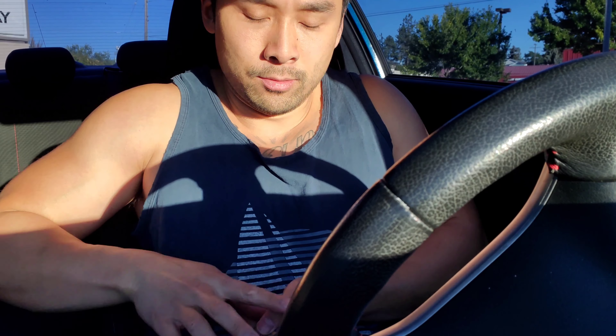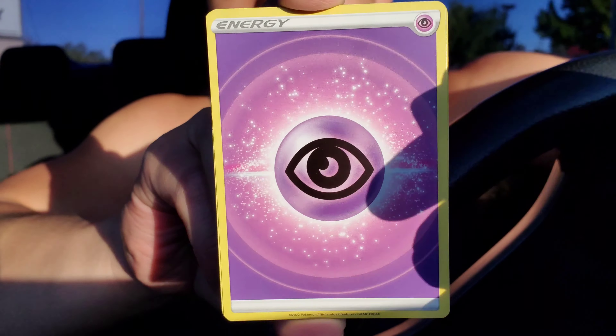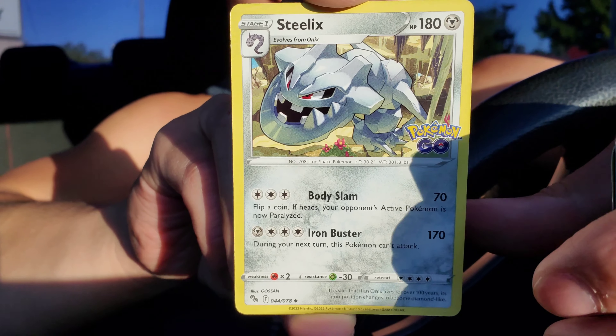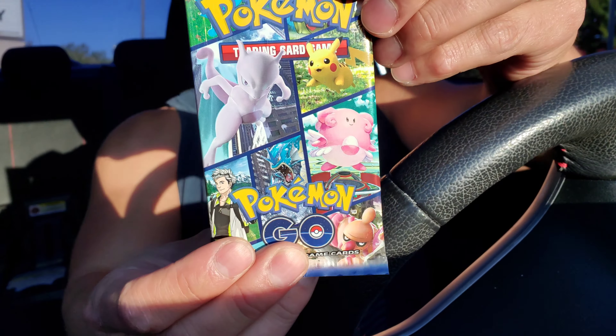We got six packs, also a Ditto — we need a Ditto. We have yet to get one of those peelable Dittos. Pack two: Wimpod, Pikachu, Squirtle, Meltan, Bidoof, Psychic Energy, Spark, Aerodactyl, Steelix Reverse, Pupitar, and a Blissey Holo. Okay, starting off a little slow as is typical — next Pokemon GO pack.